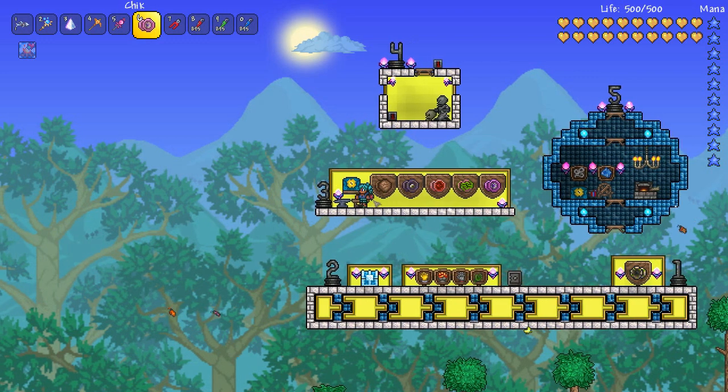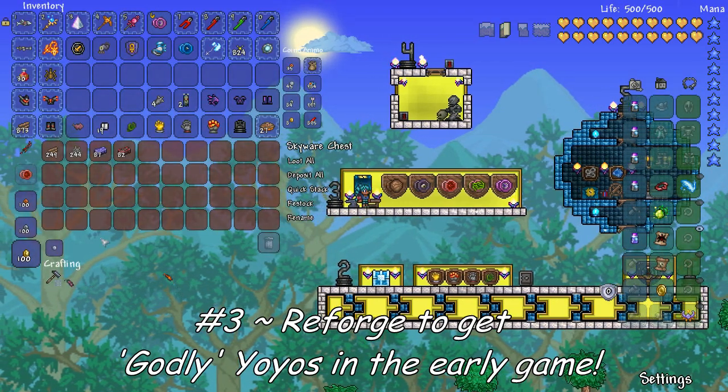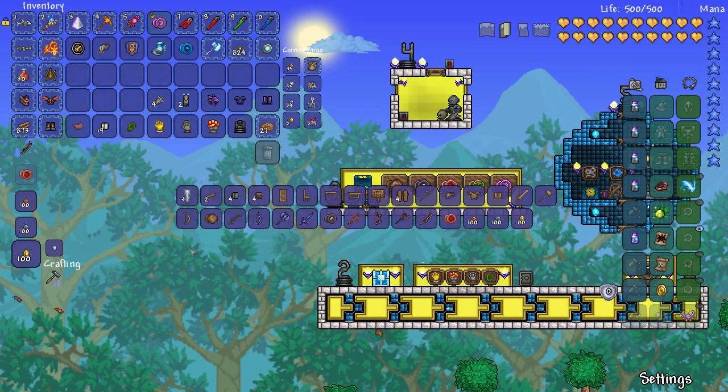What does this mean for you in expert mode? Well, if you need to hide, just know that it might take a bit longer to kill those mobs. Coming in at number 3 on the list is the ability to recraft certain yo-yos early in the game to get a beneficial modifier — and a lot of players are still unaware that you can do this.